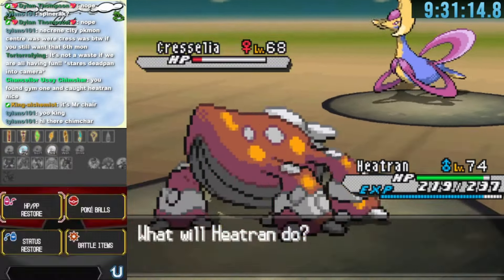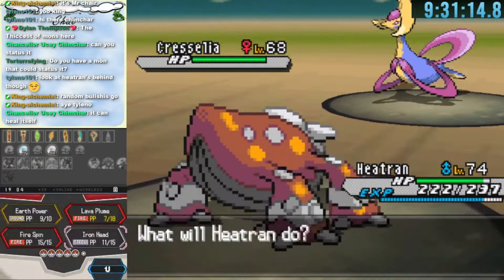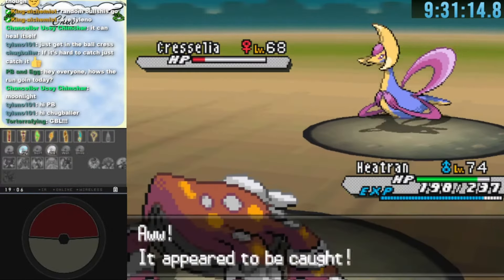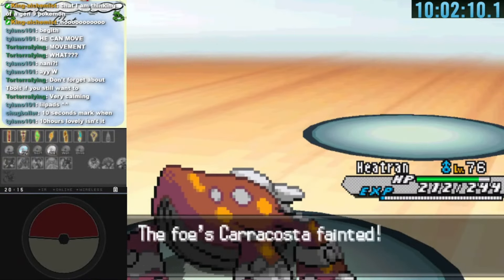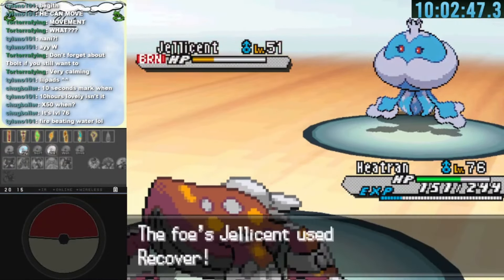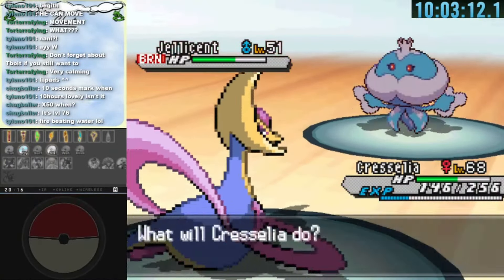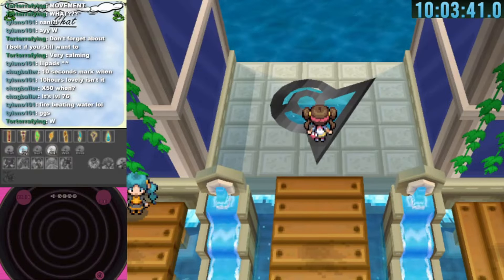Before the eighth gym — a high-level water gym — we catch Keldeo using our Ultra Balls from the Supermarket. The game crashed beforehand so the timer was paused to be fair. We take on gym leader Marlon. His Carracosta and Wailord fall, but Jellicent with Recover and the Burn is tricky. Keldeo eventually takes down the Jellicent after multiple heals. We now have all eight gym badges.